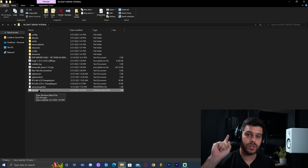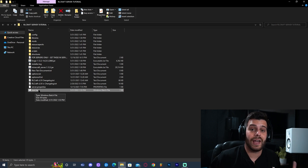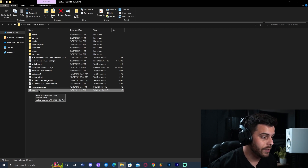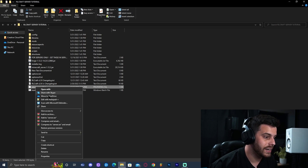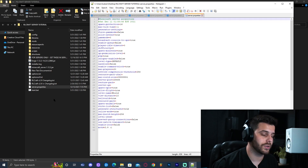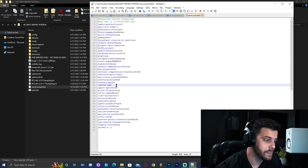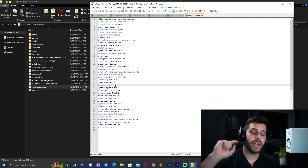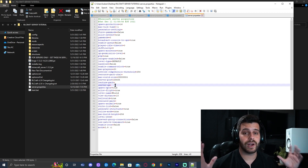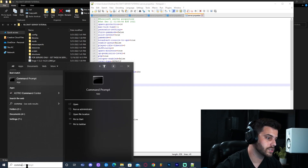Do not start the server yet — first make sure your server IP is configured. Right-click on server.properties and click 'Edit with Notepad'. That will open a file with a lot of settings. Find the line called 'server-ip' and enter your local IP address there. I'm doing this before launching the server because it may take longer once the server is running.